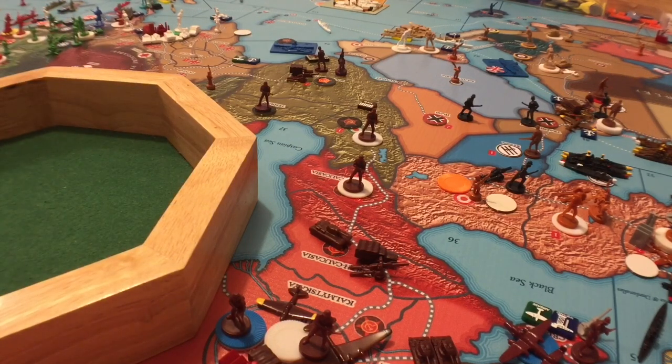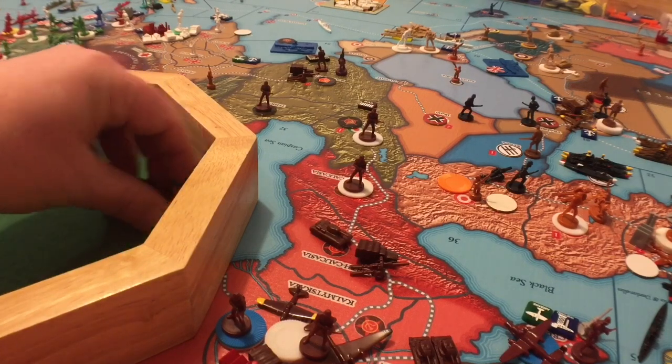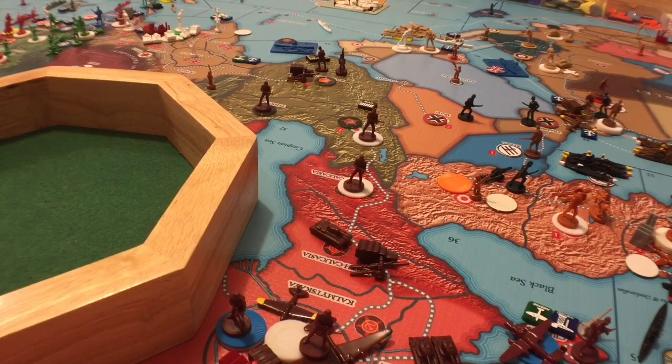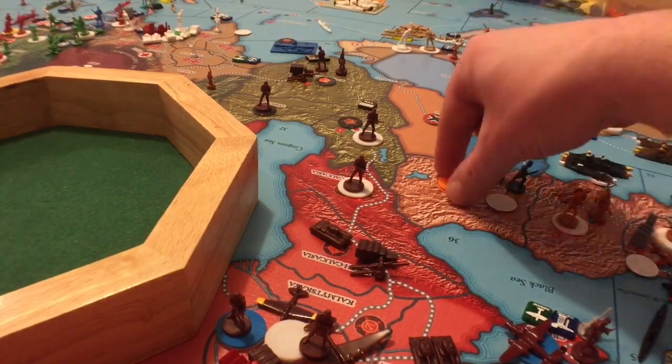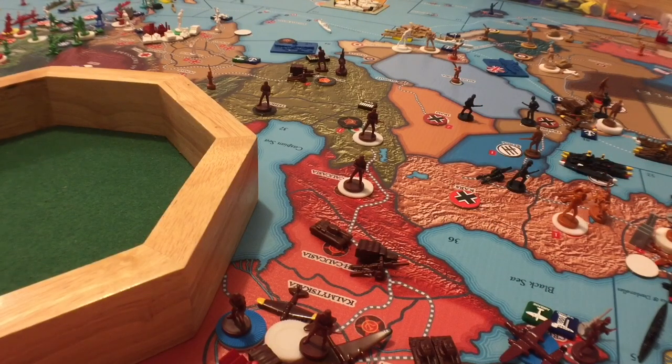First wave miss. The militia also missed — good. Now in round two, the artillery is involved, supporting the infantry. We have two shots dropping down due to mountains, so two attacks at two for the Germans — we got a hit. Let's see what the militia gets back, needing another one or two — that's a four, so that's a success. The militia was eliminated.